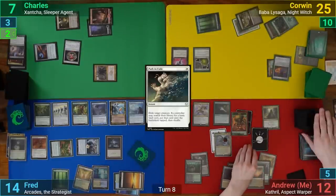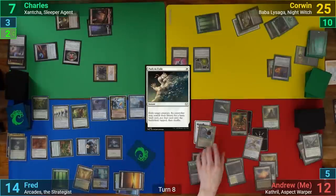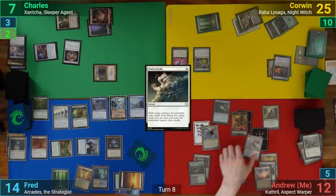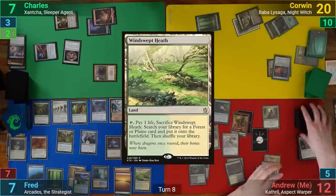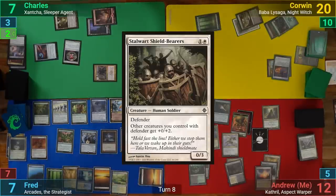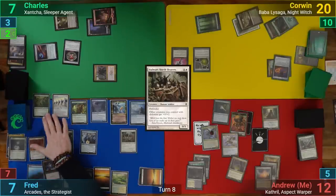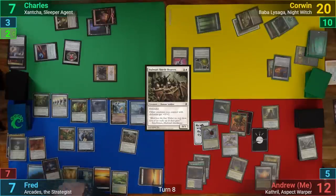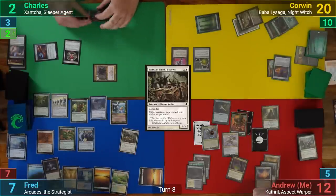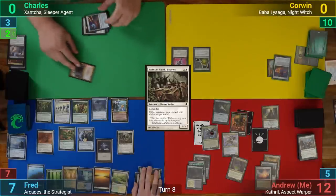I mill two, make an insect token, look at my top three, keep one and bin the rest thanks to the Lich. I then go to combat and swing Cathril at Fred and the Archon at Corwin. They both take their hits and I pass. Fred plays a Windswept Heath and casts a Stalwart Shieldbearers, then goes to combat. He swings the Steel Wall and Wall of Vines at Charles, and the two Battlements and the Karatid at Corwin. He also has the Gamazoa and Monastery Flock go at me. I block the Flock with Cathril and the Gamazoa with the Archon, but both Charles and Corwin take lethal. With half the players out, Fred passes turn.